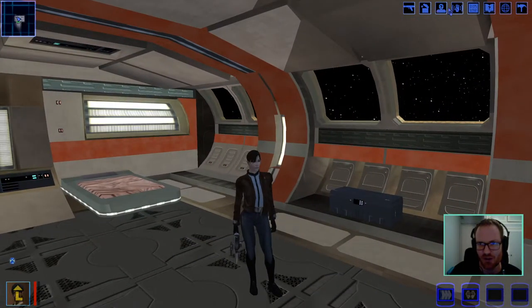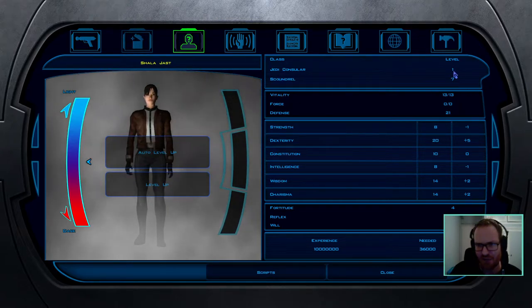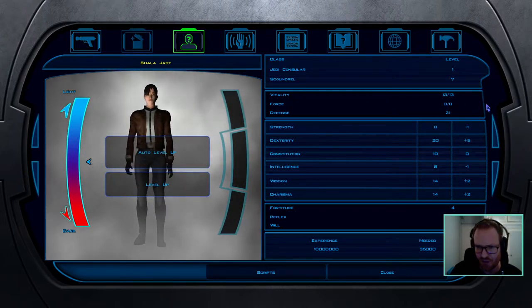You might want to adjust some things and take different skills for party play. I've set up this character with the save game editor to level seven scoundrel and the first Jedi level, and I'll go through all the levels up to 20 from there.